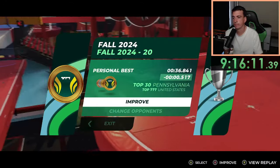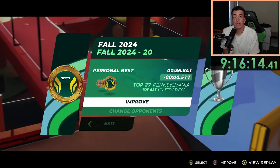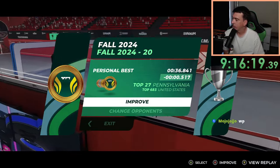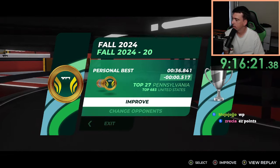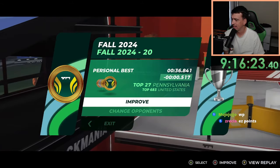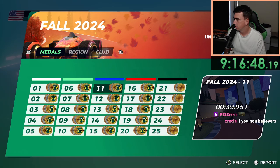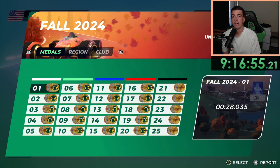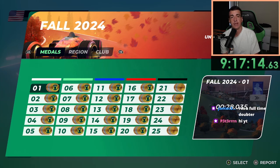There we go! That is the author time on fall 2024 track 20 — I got a 36.841, beating the AT by literally a hundredth of a second. That is the first 20 author medals and five gold medals of the fall 2024 campaign in just about 9 hours and 15 minutes. There's only one thing left to do and that is to get the final five author medals on the black tracks.